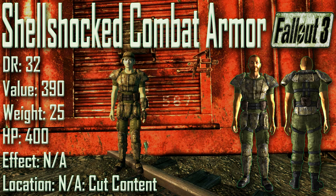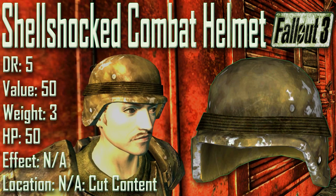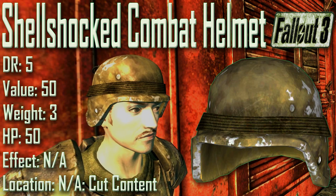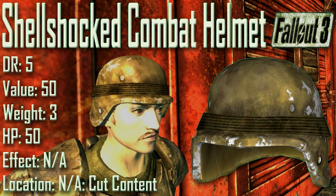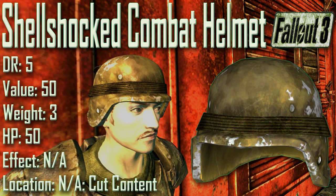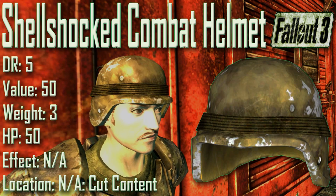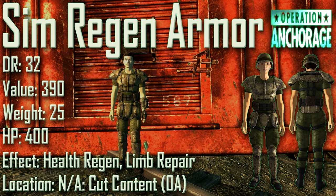Next we have the Shell Shocked Combat Armor with a damage resistance of 32, a value of 390, a weight of 25, and item health of 400. Effects are not applicable. The Shell Shocked Combat Helmet has a damage resistance of 5, a value of 50, a weight of 3, and item health of 50. Effects are not applicable. Both the Shell Shocked Combat Armor and Shell Shocked Combat Helmet are cut items from Fallout 3, and both pieces are identical in stats to the standard combat armor and standard combat helmet.